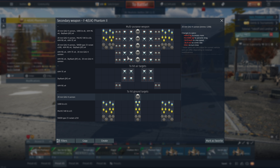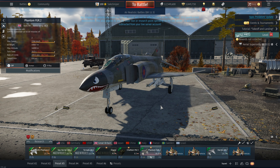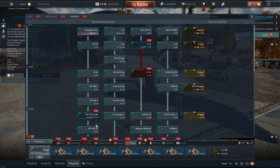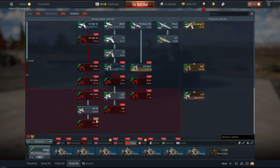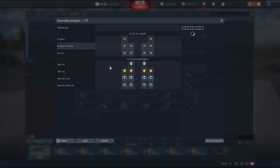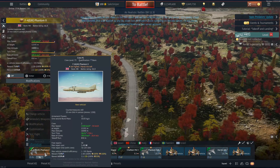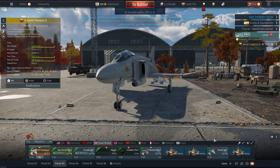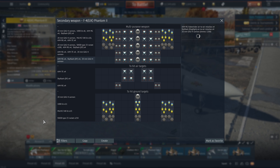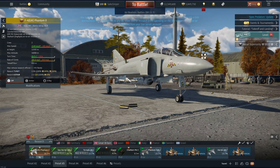We have the same AIM-9Gs that the FGR2 gets, so it's not really an upgrade. Compare that to the Chinese premium — it gets PL-7s, which are a step up from the PL-5Bs, arguably the best missiles in the game right now. So the Chinese premium is a step up over their best jet, whereas the British premium is a step down in many ways — just British problems. We also have the Skyflash missiles: 25Gs of overload, constant-wave so pretty immune to chaff. Everyone already knows how these work.